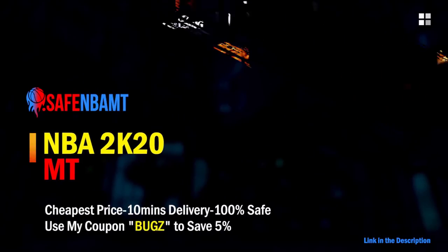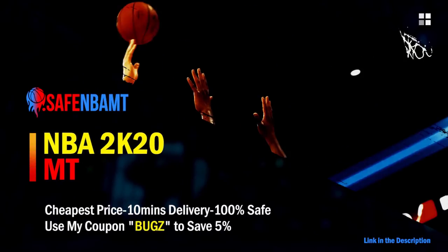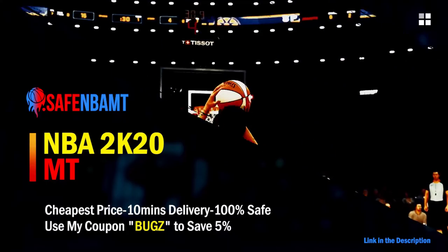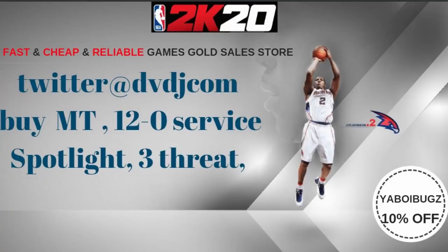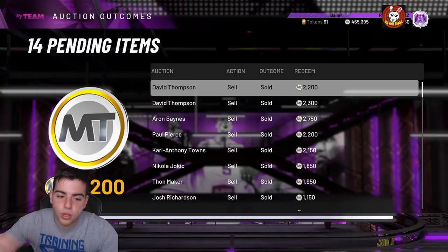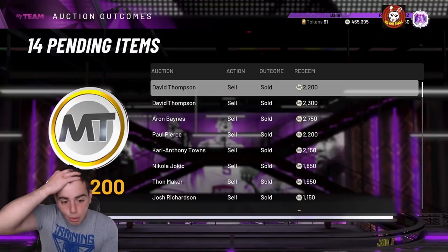If you want cheap, fast, and reliable NBA 2K20 MyTeam coins, head over to nbasafe.com and use code 'bugs' for five percent off at checkout. Also, if you want cheap fast and reliable MT and want to get those spotlight challenges done, hit up my new sponsor dvdj and use code 'bugs' for ten percent off at checkout.